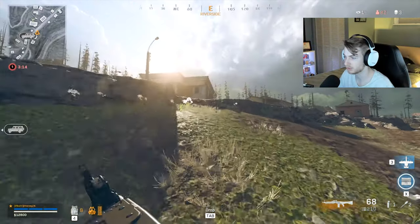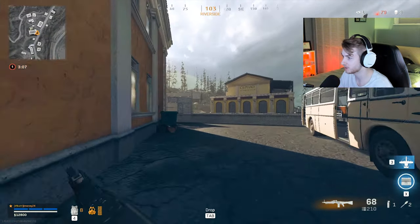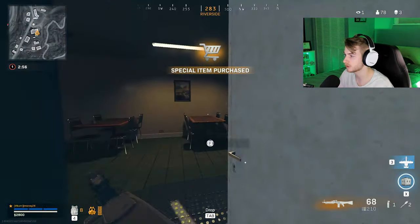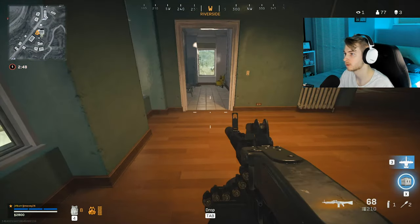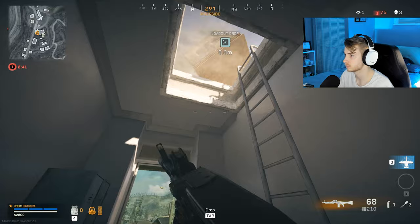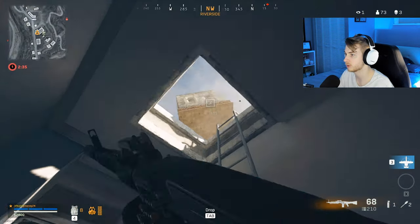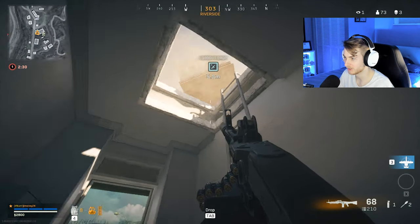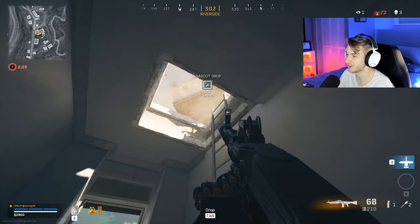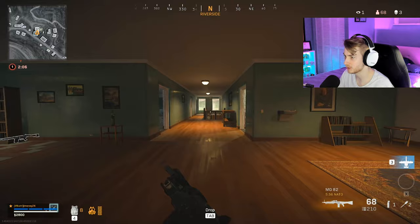Let's grab a loadout — we finally have enough for it. We can honestly grab a ghost class and just stick with this one, but I'm greedy. I want my dark matter on it. Now I'm gonna do the smart thing, not throw it all the way out here. I'm gonna throw it near the roof. I said I'm gonna do the smart thing and I don't think I can grab this. Wow, I can't grab it at all.